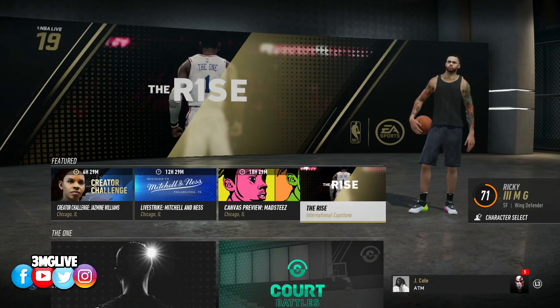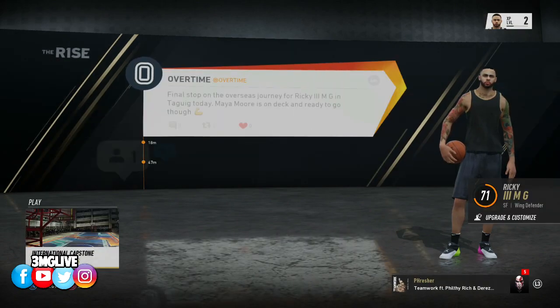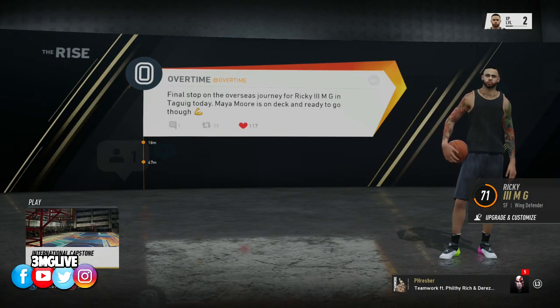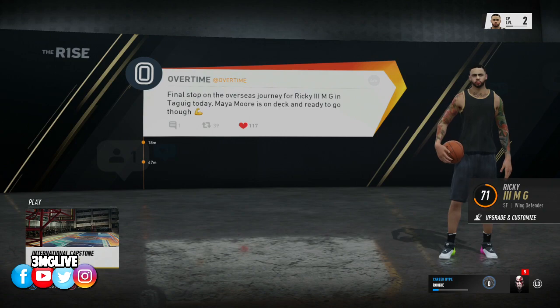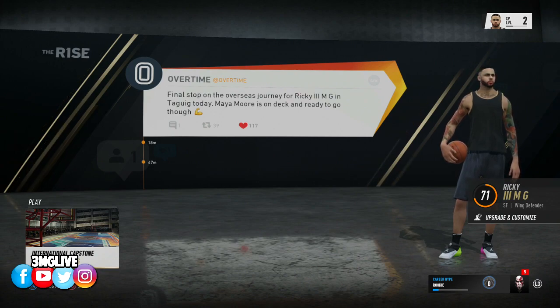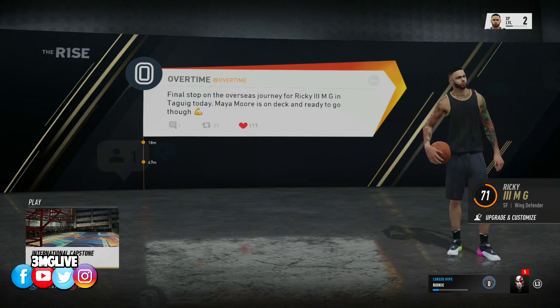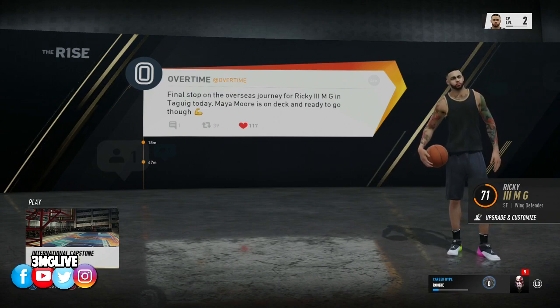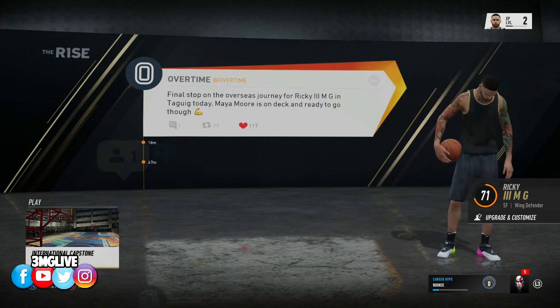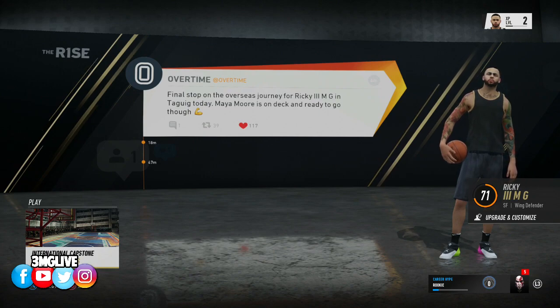Of course the Kawhi Leonard/Scottie Pippen build — that's what I'm choosing for the icon system. I'm at an overall 71 and we're gonna really grind out here. We're gonna play in the International Capstone — forgive me when I pronounce these things wrong. Philippines, I know, but forgive me on some of these places. You have to complete a lot of these matches in order to unlock other modes, so we're gonna go ahead and do that and progress as far as possible.